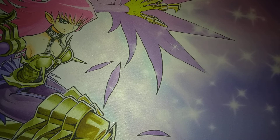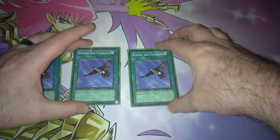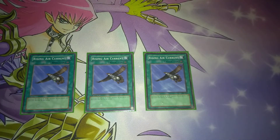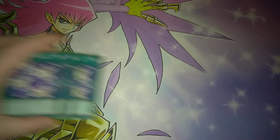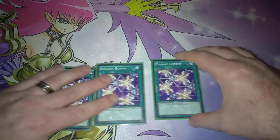So first, obviously, three copies of Rising Air Current. This is going to make your deck more of a powerhouse beatdown deck by pumping up those Wind monsters. Garuda the Wind Spirit can go to 2100. Flying Kamakiri goes to 1900. And like I said, Harpy Lady Sisters will go to 2450. Then three copies of Elegant Egotist — this is how you're going to get your Harpy Lady Sisters on the field, or another Harpy Lady if you so choose.